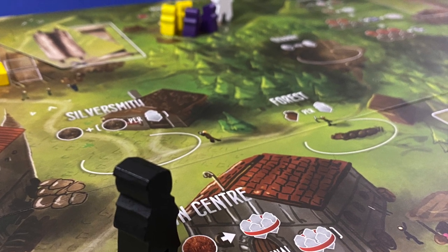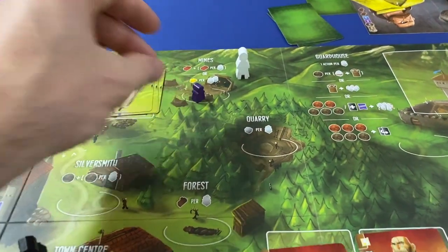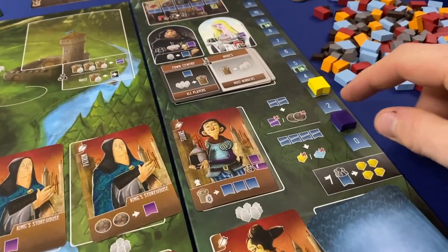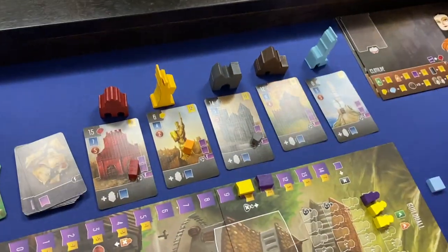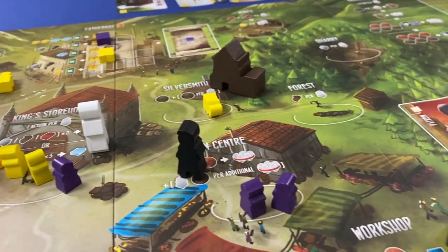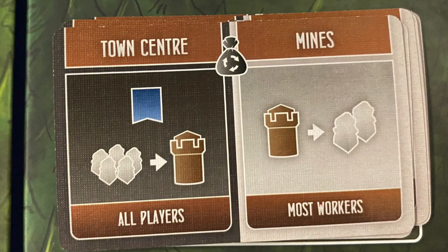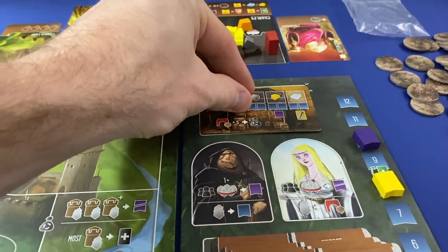Each of the princess and profiteer have a pawn set out on the board. Using the action space with the profiteer also gives you free influence. The princess allows you to, in addition to the action of the location she's on, contribute to the kingdom — paying a resource that has yet to be contributed for lots of influence and sometimes other rewards. During black market resets, which can now also trigger if the entire contribution track has been filled up, these contributions go to the wonders — big building cards that can be built by any player and placed on the board to give the owner a bonus when visiting. Each contributed resource reduces a wonder's cost by one, so they'll be snagged up as you get closer to the end. Then a new consequence card is flipped, the pawns move to new locations, and the game proceeds.